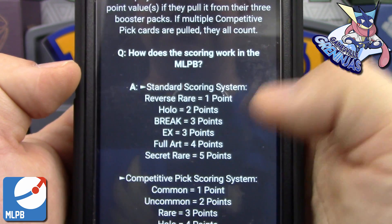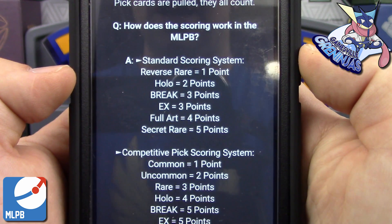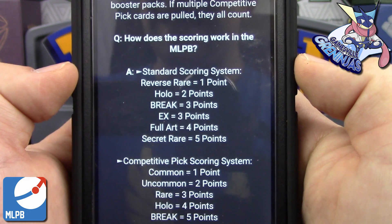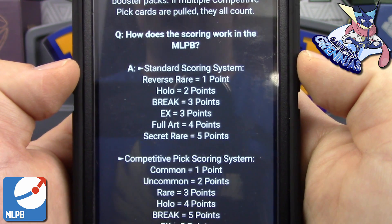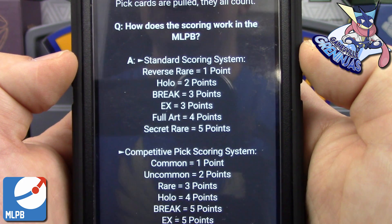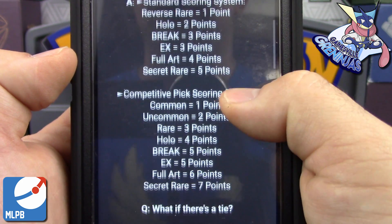Here's how the scoring works. In the standard scoring system: Reverse Holo Rares are worth one point, Holos are worth two, Breaks are worth three, EX and GX are also worth three points, Full Arts are worth four, and Secret Rares — including your Rainbow Rares — are worth five points.